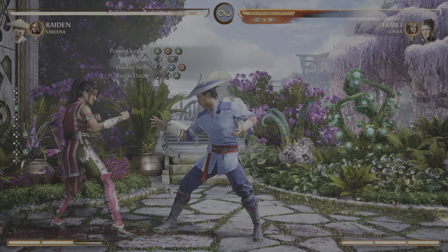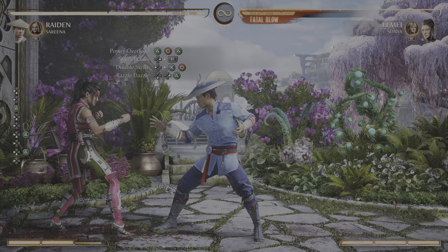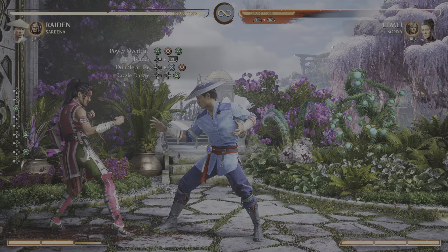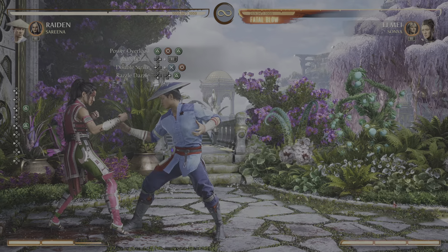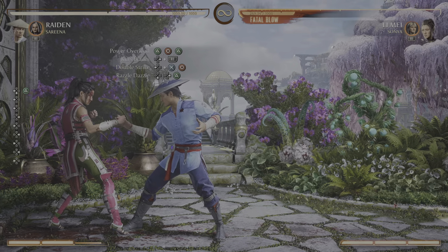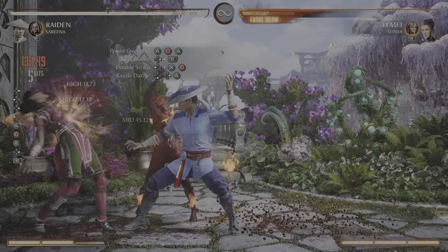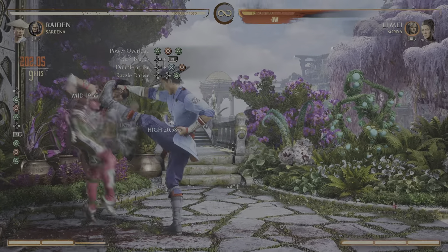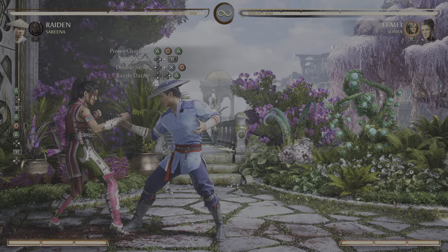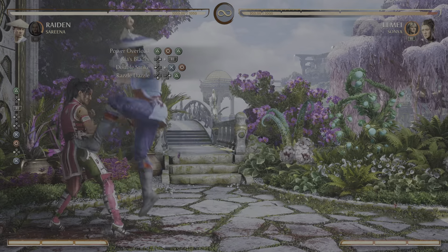This is my first time teaching combos so I messed up a little bit. Let's do it two parts at a time. First part: Power Overload and Kia Blades — remember to repeat Power Overload and Kia Blades two times, like this. Then we're going to do Double Strike. Let's do the second part, Double Strike, together.